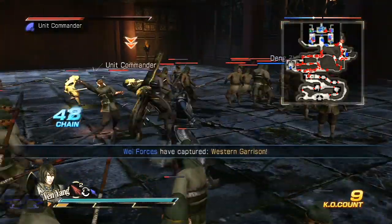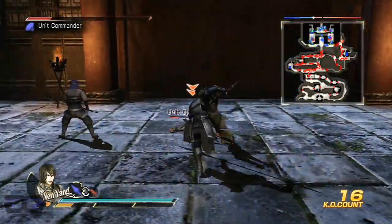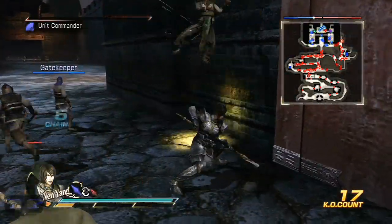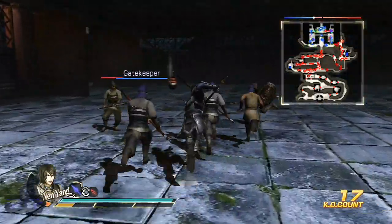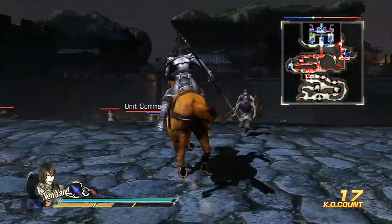We're going to find out where these officers are hiding that allowed the Shu army to come in first. They're all within Chengdu Castle right now — I won't have to leave the castle to find them. There's one officer on each side: one on the west side, one on the center, one on the east. We'll start with the west.